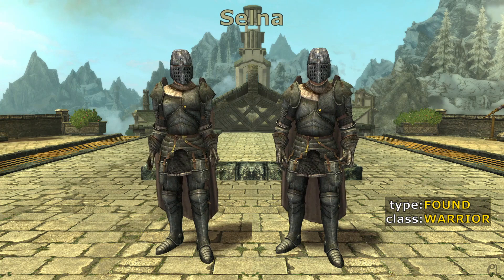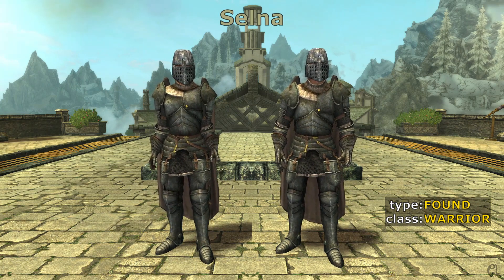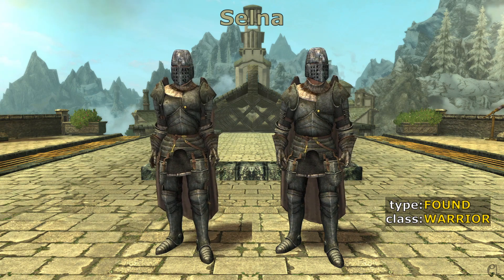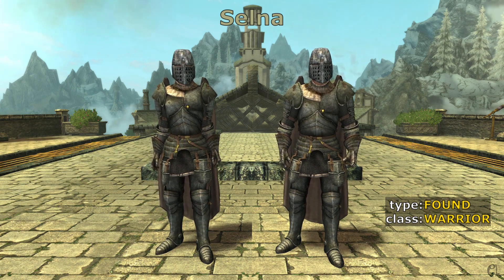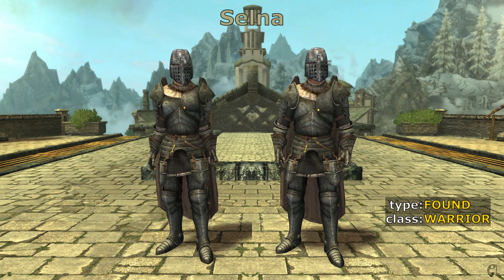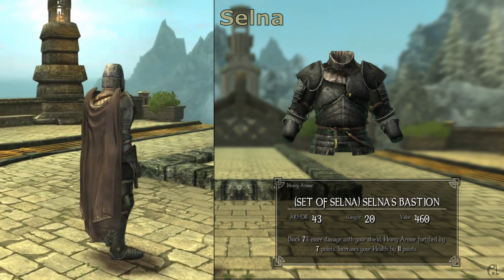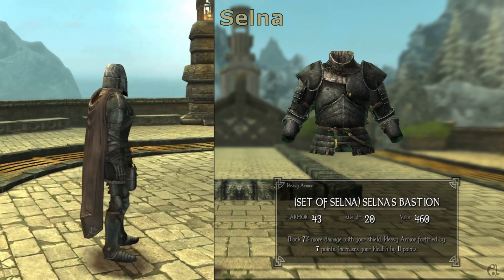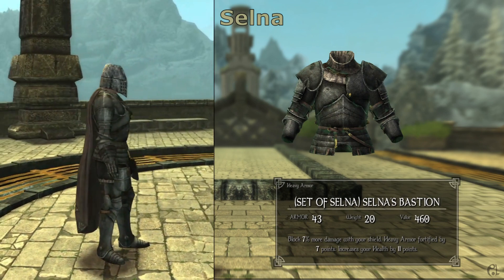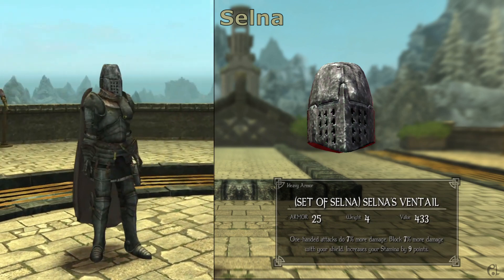The set of Selna takes its name from the first Ruchessa of the Holy Order and leader of the expedition to find Enderal, as described in the path. The set is made of five parts: Bastion, Ventile, Fists, March, and Wings — a cape that provides an improvement to stamina.